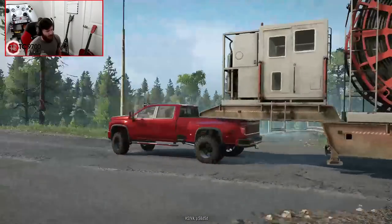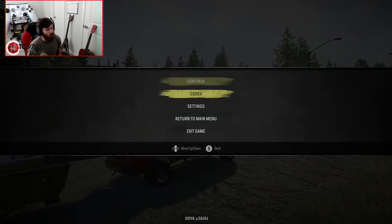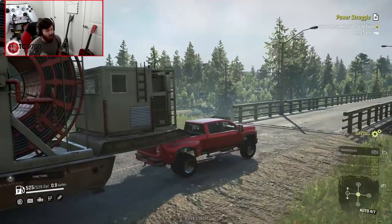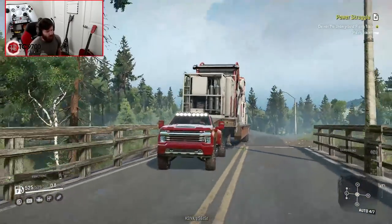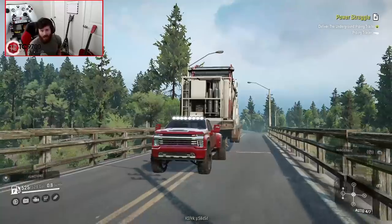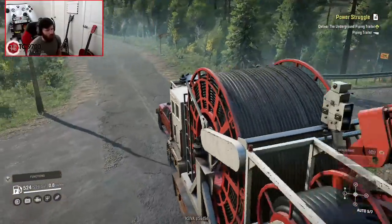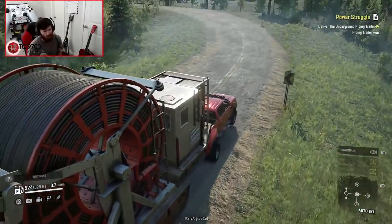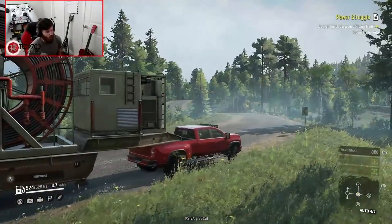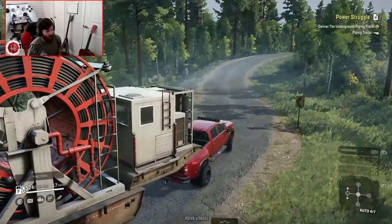If you wanted to go full roleplay, full sim, you could play with the HUD completely turned off. The only problem with that is that you lose your advanced functions. I would love to play with the HUD off sometimes, but losing your advanced options puts you at such an incredible disadvantage. The advanced options go so far in this game — if you didn't have the advanced functions, you wouldn't be able to raise and lower the rear end or use the air suspension. So that's a huge reason to keep the HUD on.